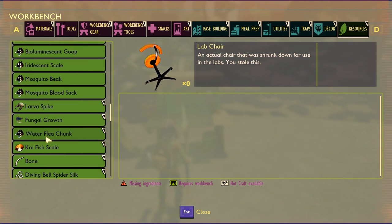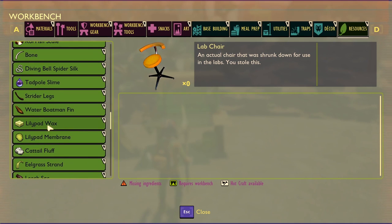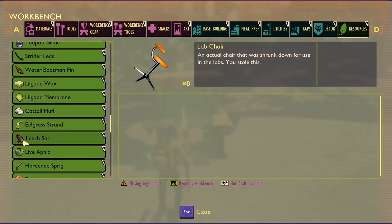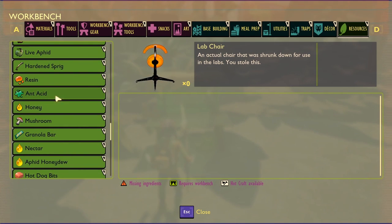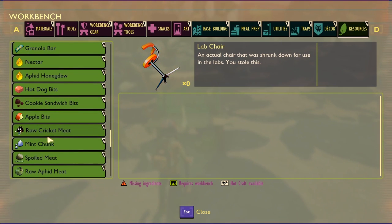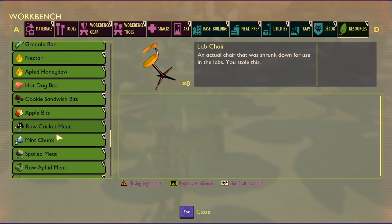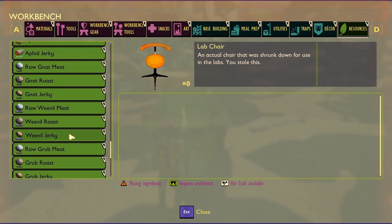We're also going to look at the mosquito in a moment. Water fleas are coming to the game, and we have diving bell spiders confirmed by looking at their parts. There are water boatman fins, something you can possibly craft as part of the koi set. Leeches are coming too, along with granola bars which you can find in the labs, and ant acid from ranged ant attacks. Crickets are also confirmed.